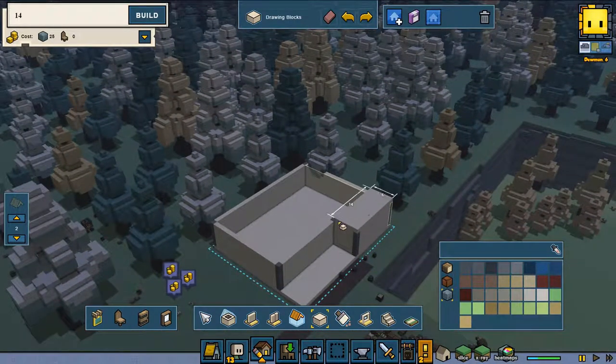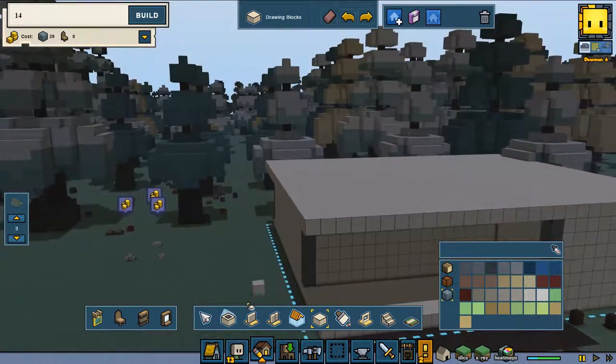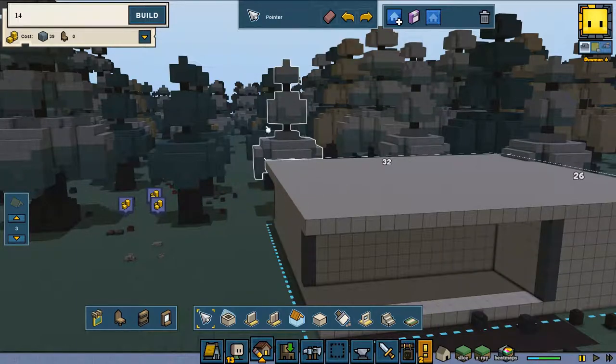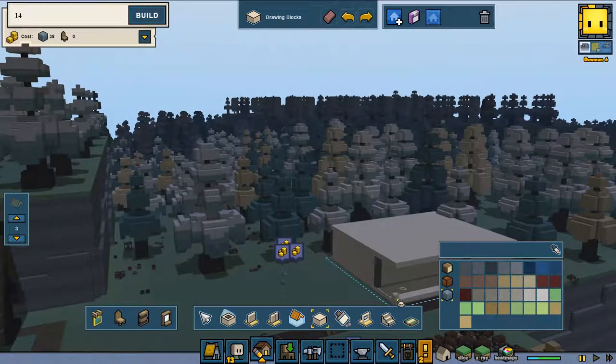I want to have a roof on this. First I'm going to do this little section. As you can see, I pulled it over one layer too much, so we're going to use the pointer. I just clicked once — that's my first mistake. I need to double click, then you see the whole bar is extended and I can do it easily that way.